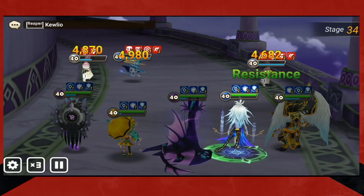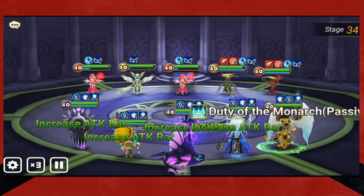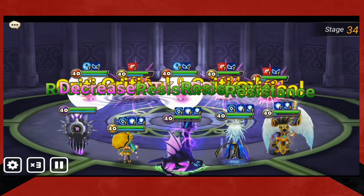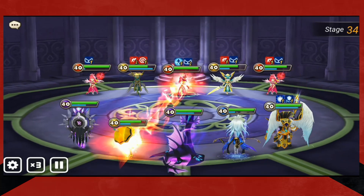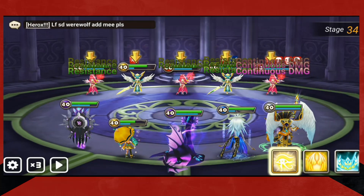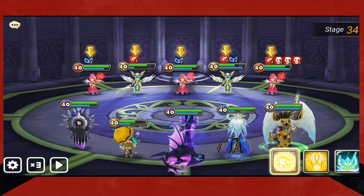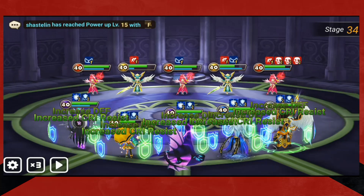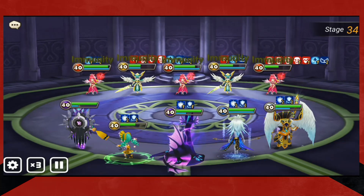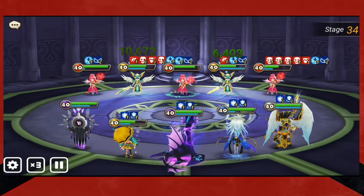That's free crystals. And every 10th floor you get something different — at floor 10 you'll get like 50 energy, which can keep you going more and more as you're playing. At floor 40 you can get a hundred crystals. You can get mystical scrolls. You can get a legendary scroll at floor 100. You can get light/dark scrolls. It's very easy to progress and get free things by doing this.